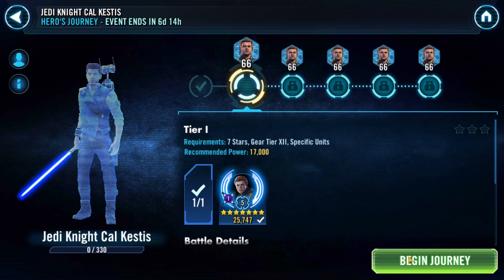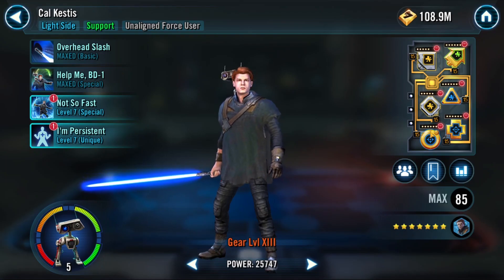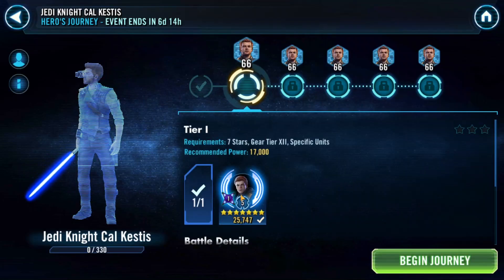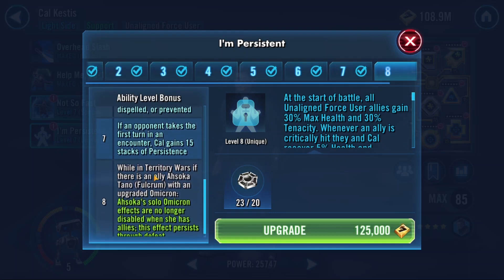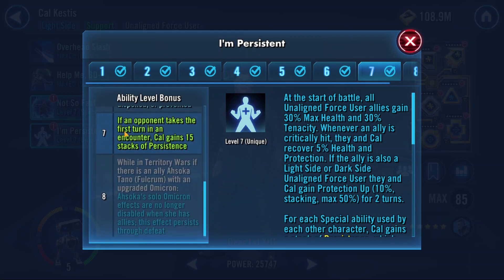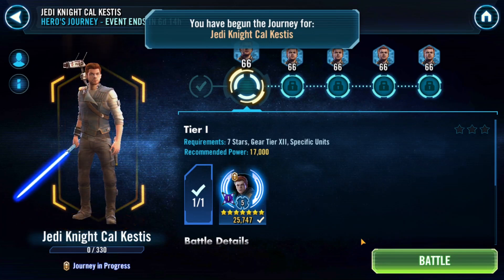I watched the unlock maybe once so I have no memory of how difficult this is going to be. I've not moved any mods — these are the mods I just rock for everyone. Cal is not fast; speed is not a focus for him. I've got him healthy with health mods and potency for his unique, and I have one zeta — the persistence unique zeta.